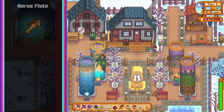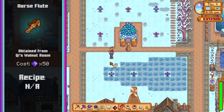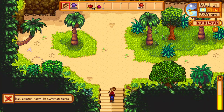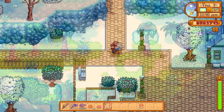Next up we have the horse flute for 50 gems. Remember earlier in the video I said your horse not coming with you through obelisks wouldn't be a problem? Well, this item is why. Playing the horse flute while outside will summon your horse directly to you, even if you're on Ginger Island. The flute has no cooldown and is not consumed on use. The only negative thing I can say about this item is that it will take up one extra inventory spot while carrying it, but the trade-off is well worth it.